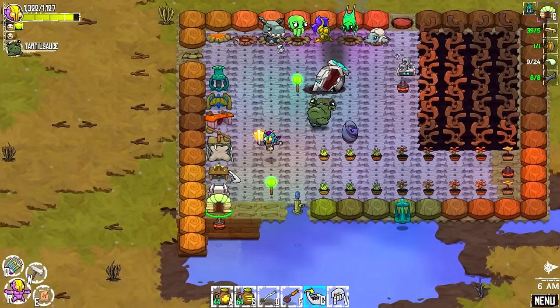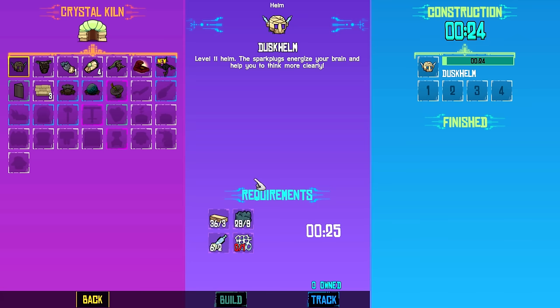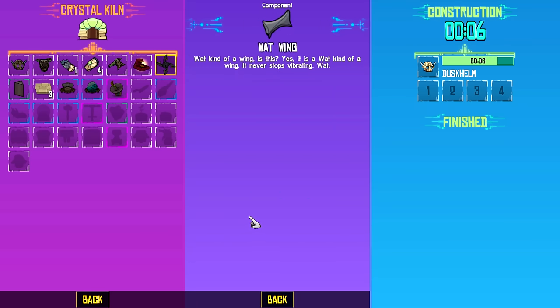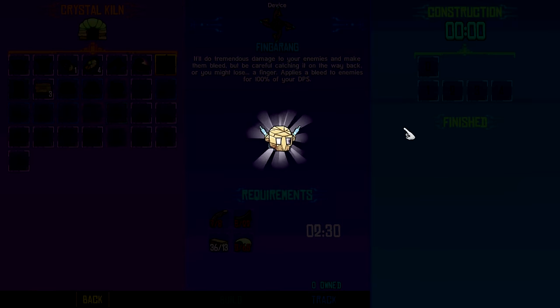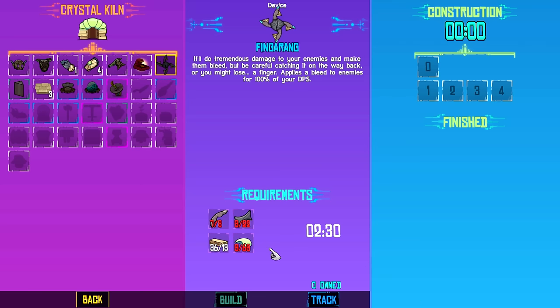Let's check out the Crystal Kiln — we can make the Dusk Helm now. It'll do tremendous damage to enemies and make them bleed. Catching it on the way back, you might lose a finger — it applies bleed damage to enemies for 100% of your DPS. We need more Watt Fingers, Watt Wings, and Zugg Shells, so we'll need to kill a few more of those. We got the Helm built — fire resistant toughness. Equip.